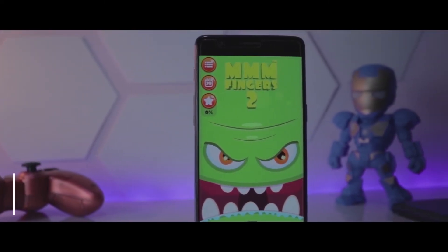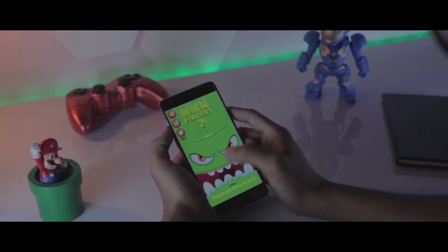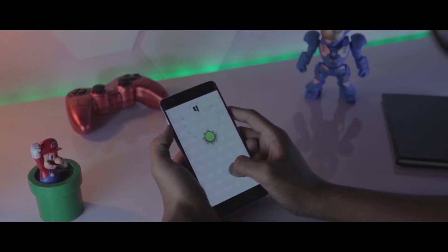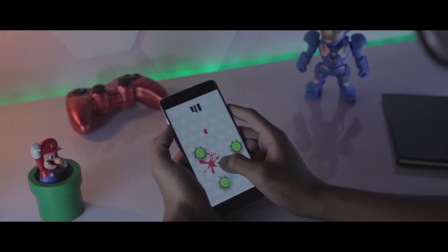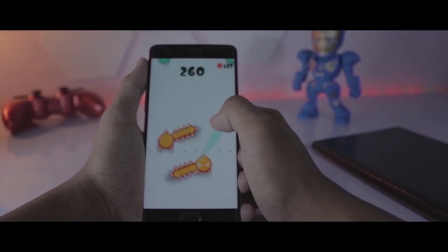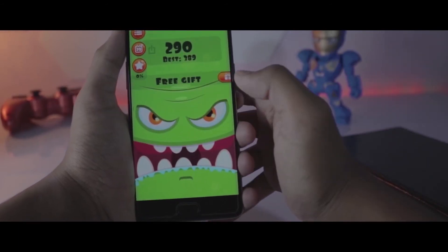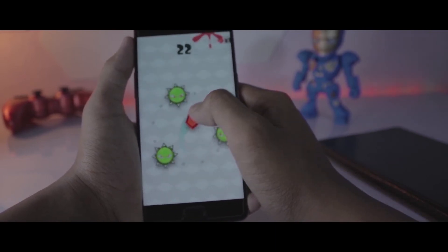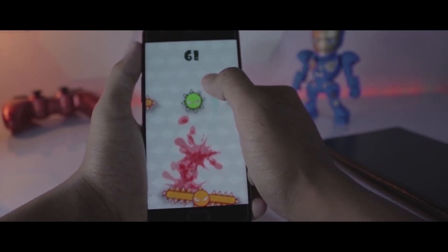Next up on the list is MMM Finger 2. In this game you have to tap on the screen and you will find monsters trying to eat your finger. You just have to dodge the monsters and make your high score. As you keep progressing, the game becomes more competitive and more annoying at the same time. It's a pretty cool game, do check it out.